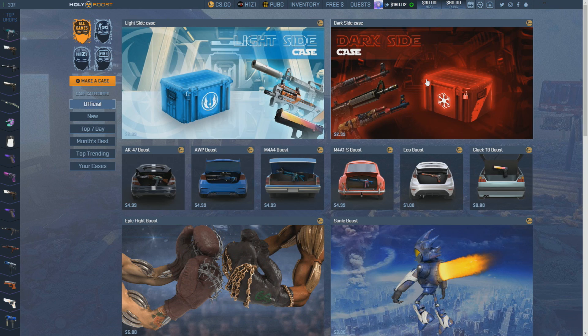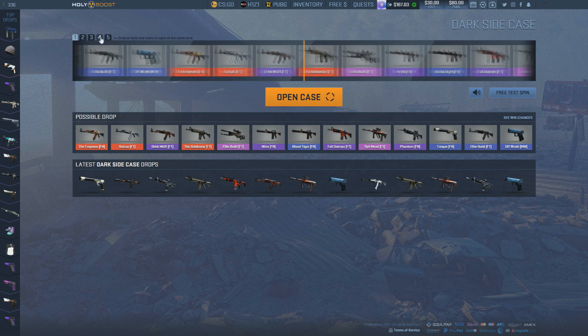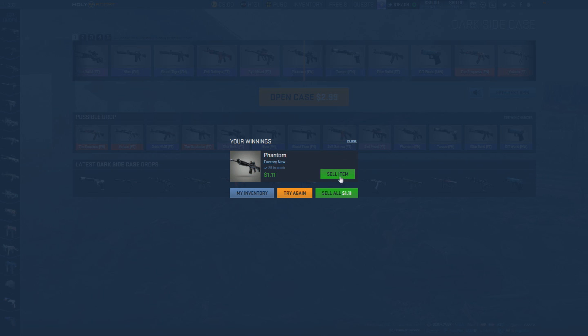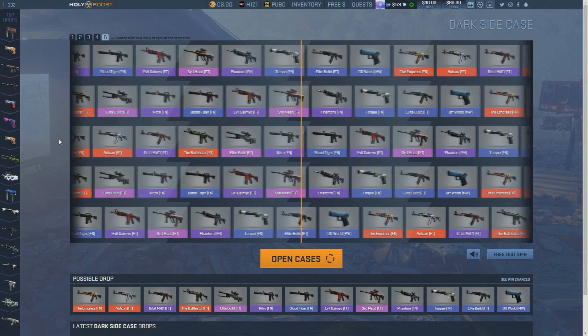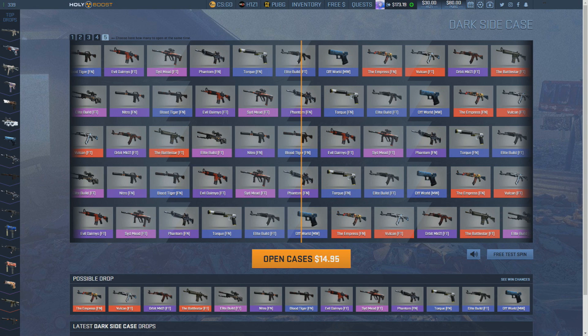Going back — dark side case, I'm assuming this is from the interstore wars. You can open multiple at once if you want. I'm going to sell and open up five of them. I don't think we made profit. I have $173 left on the CS side, $30 left on H1Z1, and $80 left on PUBG.